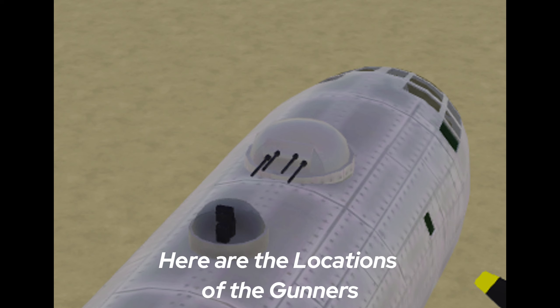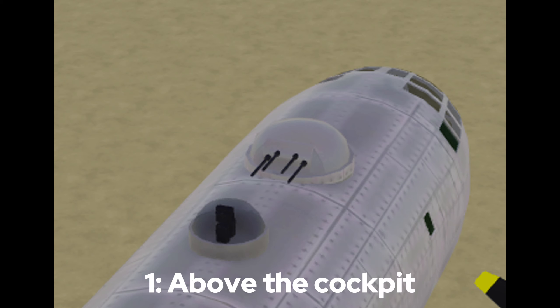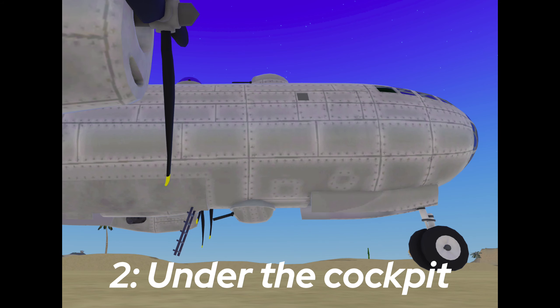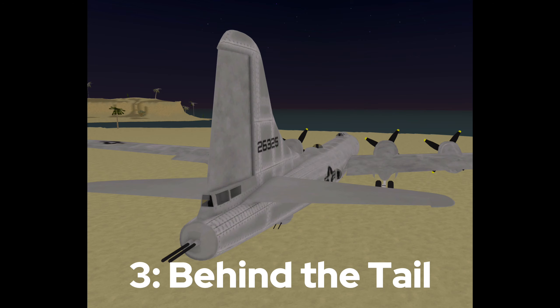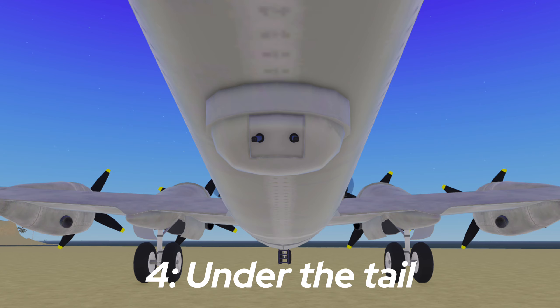Here are the locations of the gunners: 1. Above the cockpit. 2. Under the cockpit. 3. Behind the tail. 4. Under the tail.